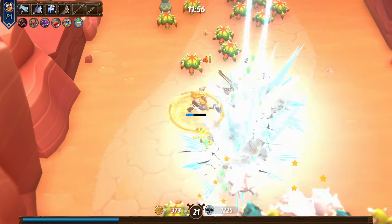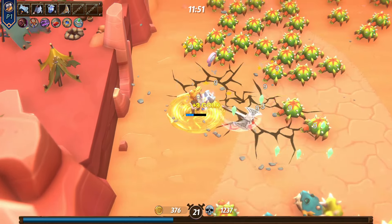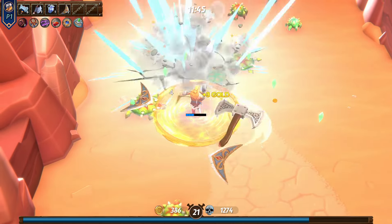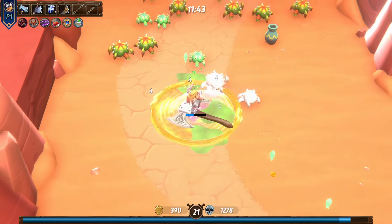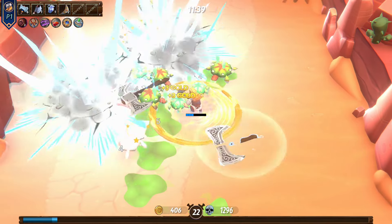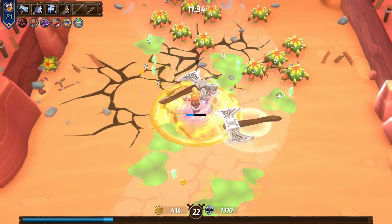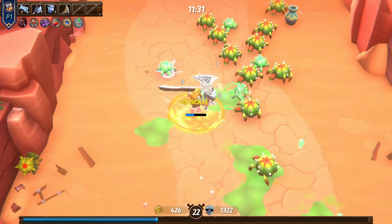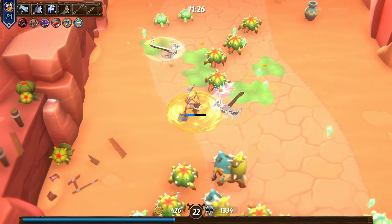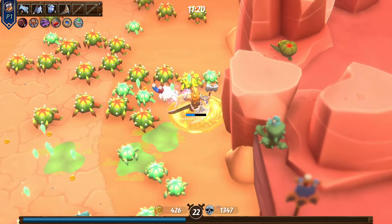We're barely just hanging on here for this map. I can feel myself getting slightly stronger — just slightly, not a lot, but slightly. Let's do more HP regeneration. Another magnifier. The last thing I need is to walk through poison, so I'm going to have to avoid some of that. Another magnet.